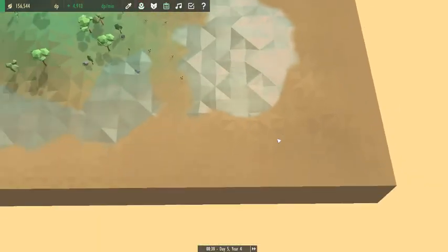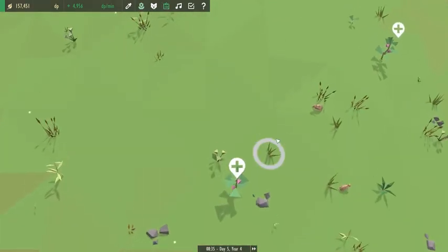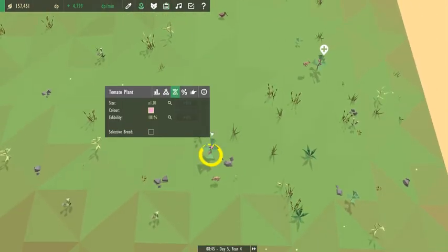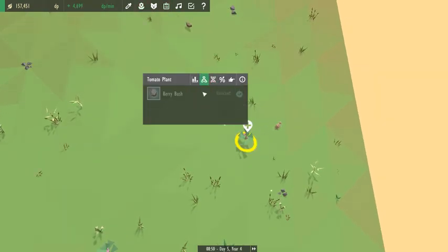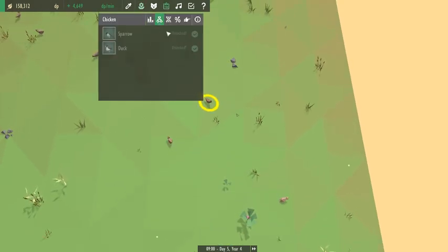If you're catching up later, sorry for all the confusion and trouble. Hopefully we got some of this worked out. We got our pink tomatoes which created the berry bush. We've got our sparrows through our chickens, which is pretty awesome.